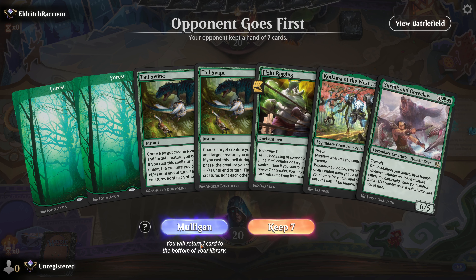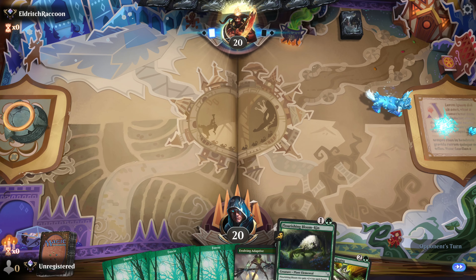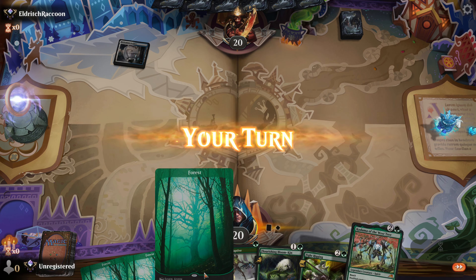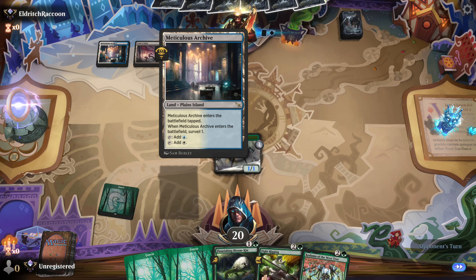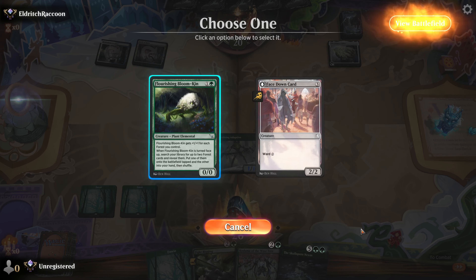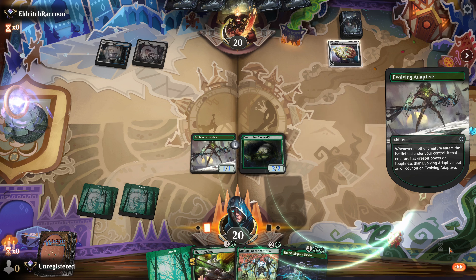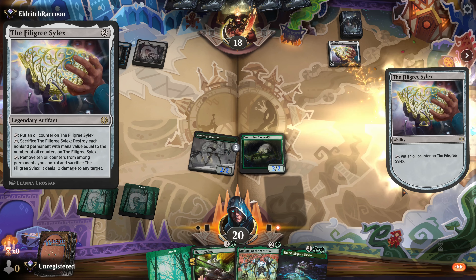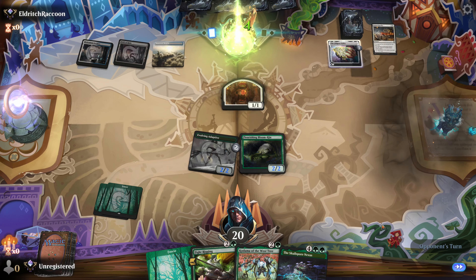Thanks for joining us for another match of MTG Arena Standard Ranked. That is not a good start — need quicker creatures please. An abundance of land — now if only I went first to make up for the mulligan. Blue-white makes me sad. Let's see if we can put the pressure on before they end my life.